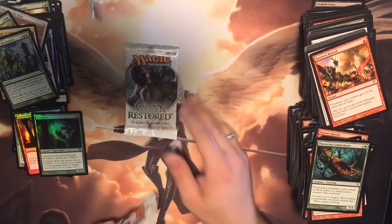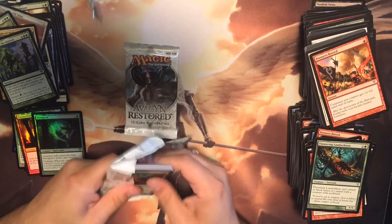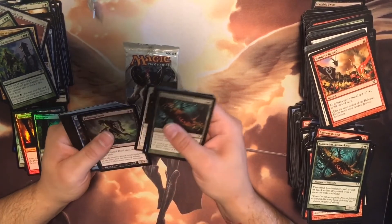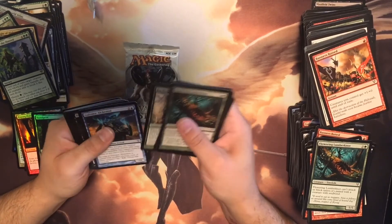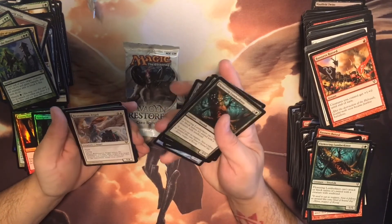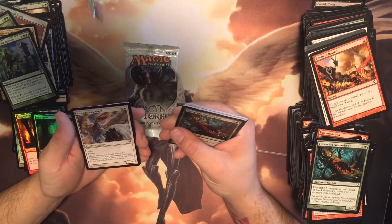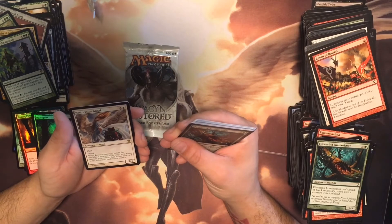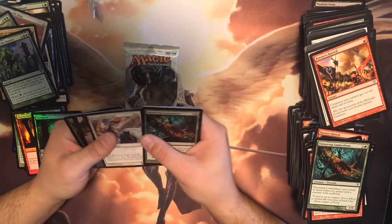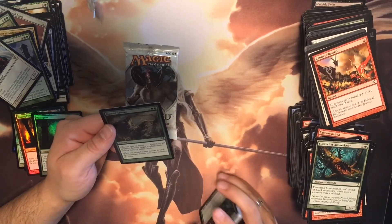I'll save the one with the Griselbrand artwork for last — hopefully I'll get lucky. Little Swine, Grip, Exast Protector, Polluted Dead, Bloodland Ranger, Nevernight, Punched Guardian. A Restoration Angel — flash, flying. When Restoration Angel enters the battlefield, you may exile target non-angel creature, then return that card to the battlefield under your control. And a shiny Rain of Thorns.